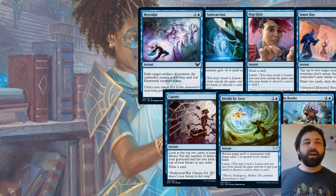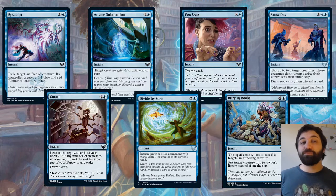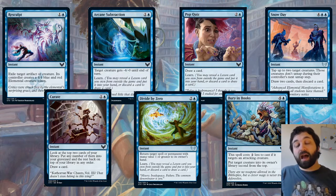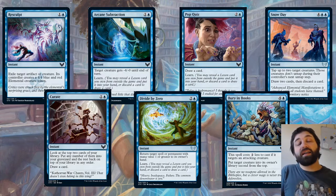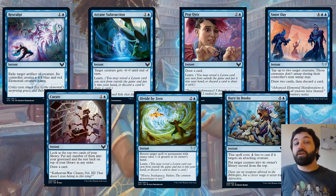Starting off with blue, the first big one is Re-Sculpt, a blue warden spell. Exile target artifact or creature — its controller creates a 4/4 blue and red elemental creature token. There's quite a lot of flexibility here. If you're attacking and your opponent could block with a creature that's going to die in combat, they'd get a 4/4 out of it, and could attack back with that 4/4 next turn, which could kill you.